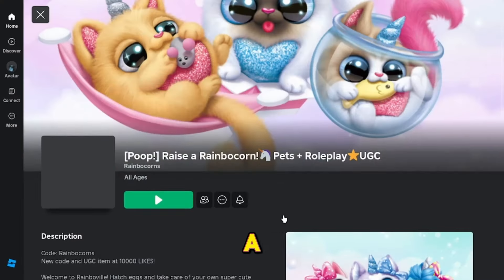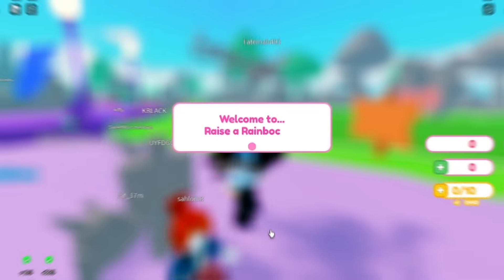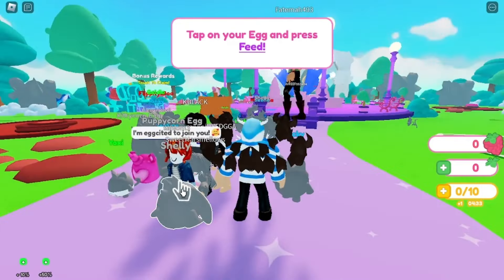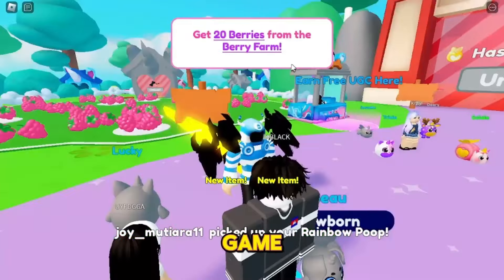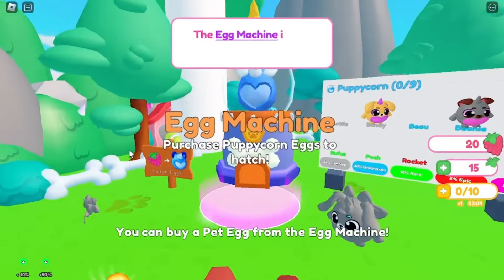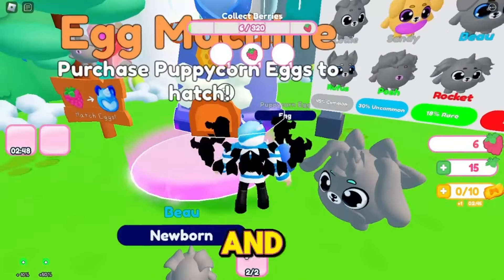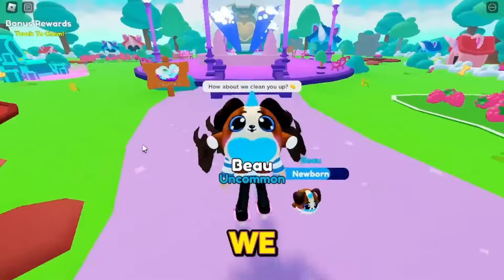The next game is Ria's Rainbow Corn Pets. Click on the play button, then pick an egg — I'm going to pick the blue one. Once you load into the game, follow me and collect some berries. From this machine you can buy eggs with berries and then hatch them. Let's hatch the egg — and we got a Beau pet!